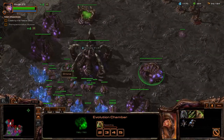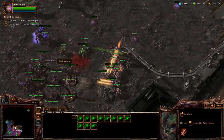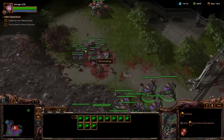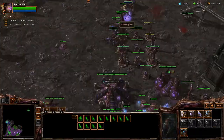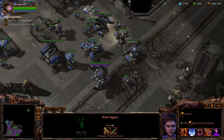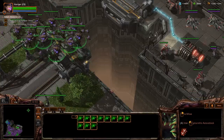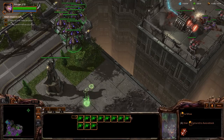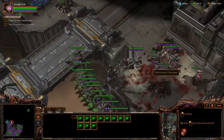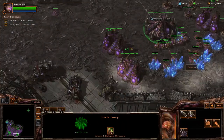As soon as you get your Broodlords up, you're going to want to run up and start attacking stuff. Be active with them — get the static defenses that are going to be in your way taken care of. There's a bunch of siege tanks immediately outside of your base, and then there's a building you need to kill to extend the bridge so Kerrigan can cross over.